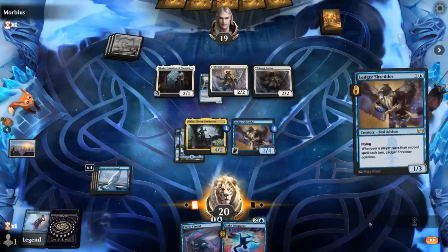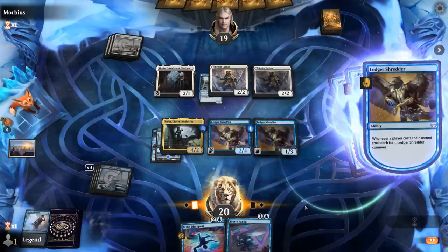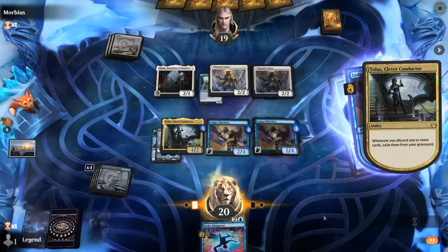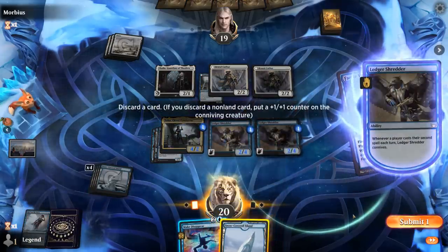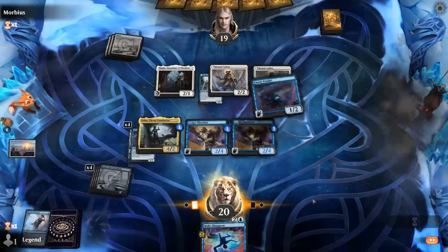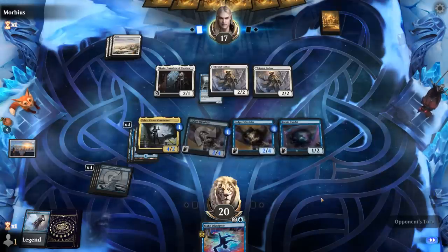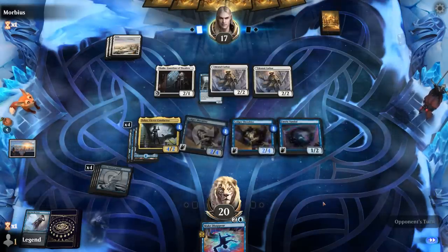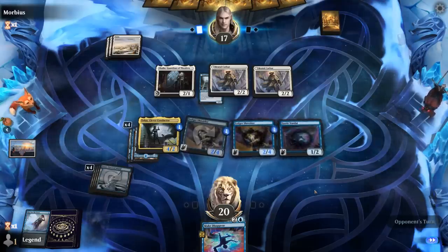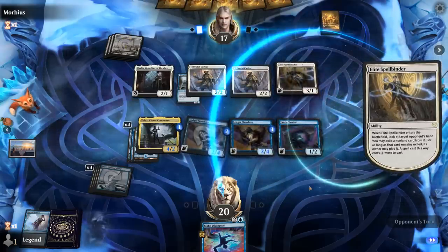A different sequence would have been to just pass with Make Disappear and Fairy Vandal instead of playing Ledger Shredder, which could also have worked. Now we're under pressure to play something main phase so Brutal Cathar doesn't transform back. Ledger Shredder plus Vandal works, then Conductor gets to exile a few cards. Probably get rid of Vandal, keep Make Disappear. Hit for 2. We've got a pair of 2/4 Ledger Shredders; Fairy Vandal can keep growing, but can never feel too safe against Mono White. Spellbinder is going to make our counterspell more expensive.